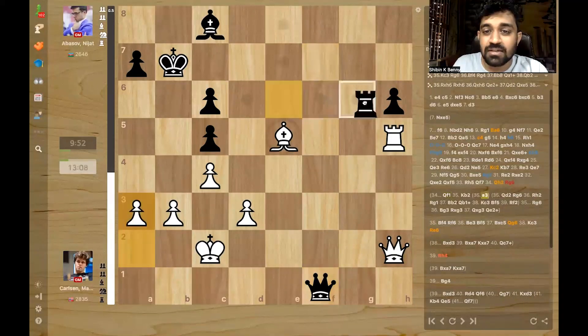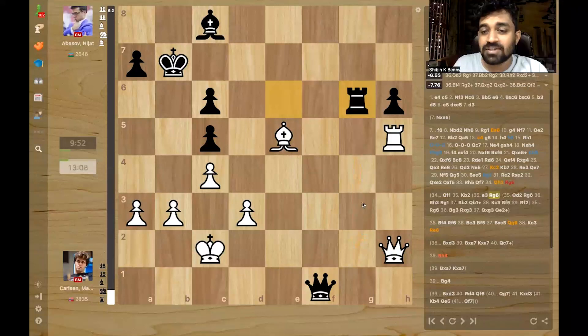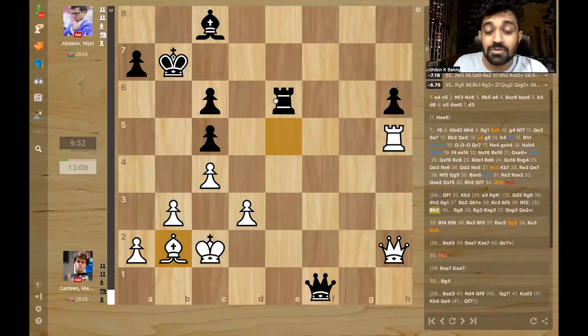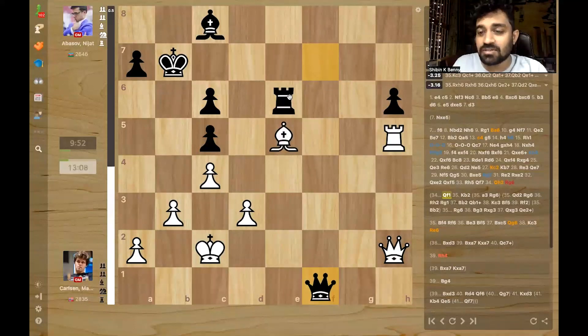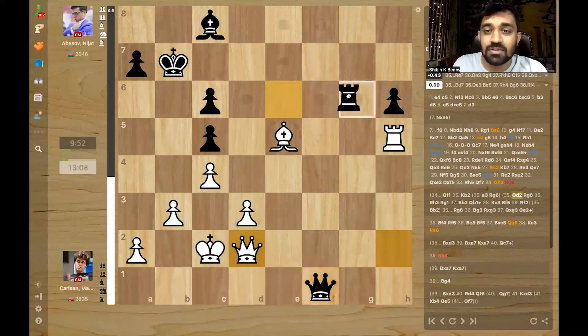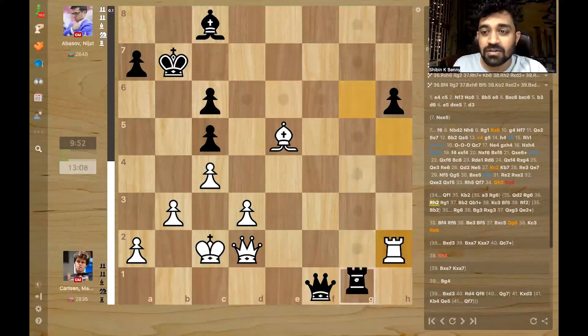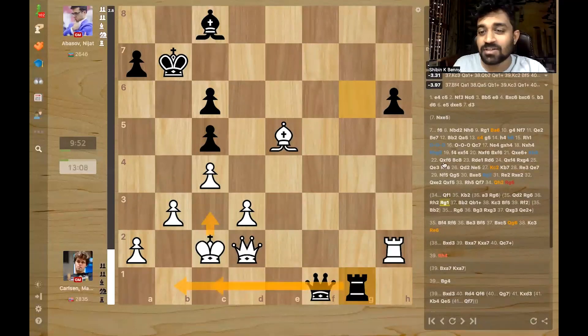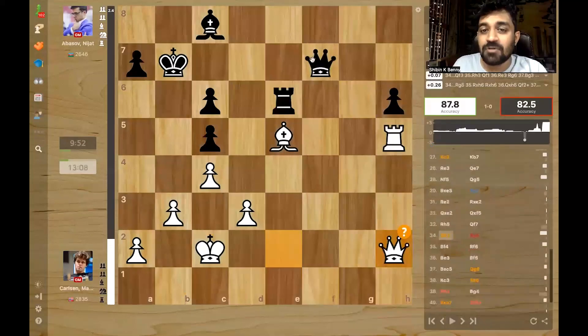If you play a normal move like a3, still rook g6 comes. Again bishop g3 doesn't do enough because the rook takes. If you play bishop back to b2 thinking you are controlling, then rook e1 can come — rook e2 is a threat, and the bishop can't move because it's pinned. If you play queen d2, then rook g6 or rook e7 will come. If you play rook h2 to stop rook g2, rook g1 can come and queen b1 is a mate threat. It would have been winning for Abbasov if he found queen f1.